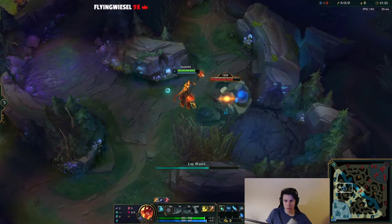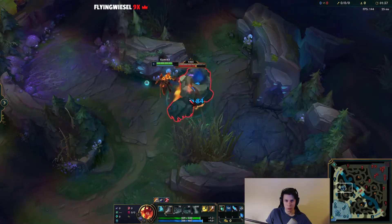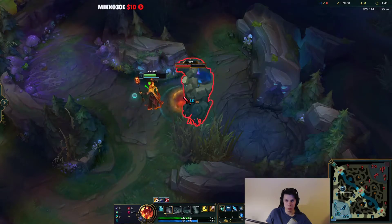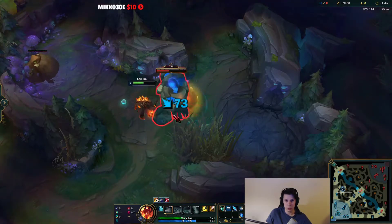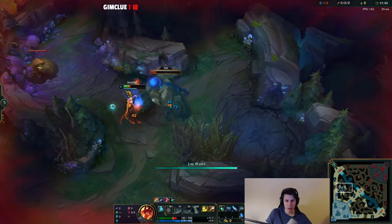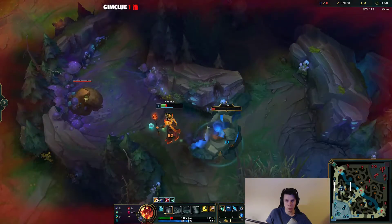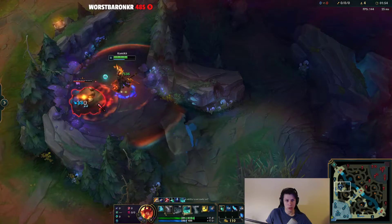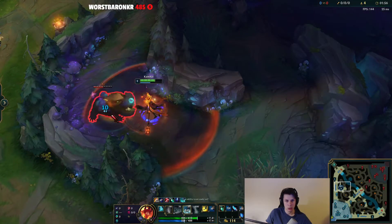Normally what a lot of junglers will do is they will put the trinket outside of raptors to cover their red buff for a late invade really early on, but then that ward is going to expire by the time that you get to your red buff from full clearing from blue. I'm basically going to show that it's not going to happen in this situation here.